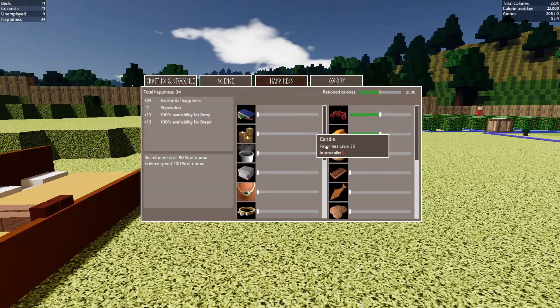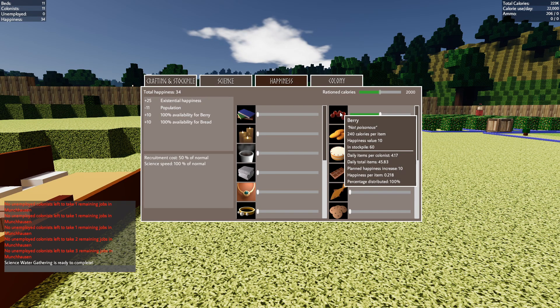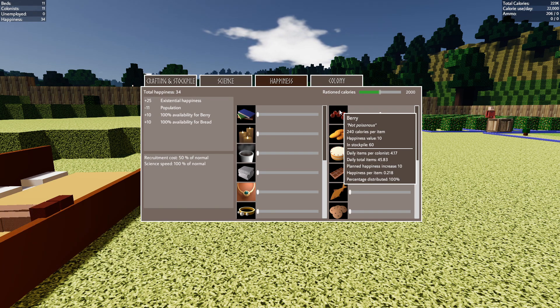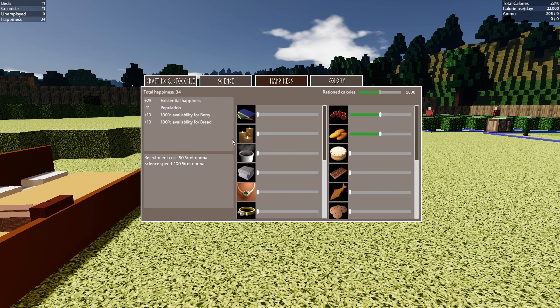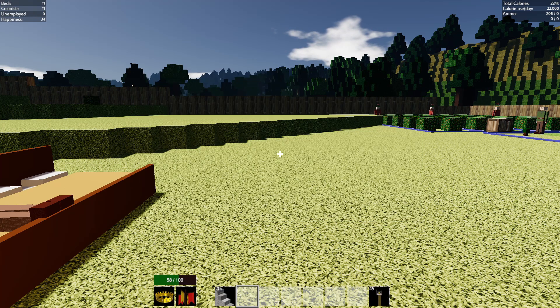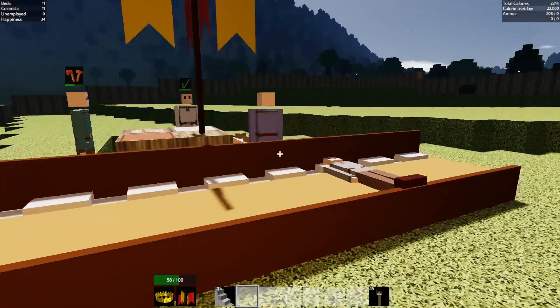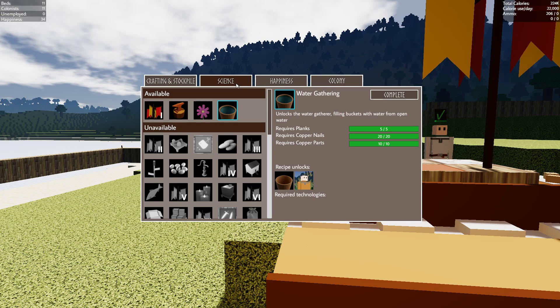Let's take a look at this happiness here for a second. Berries, happiness value 10, in stockpile 60. We're up to a happiness of 35. I think we started with 25 plus 10 availability for berry, plus 10 availability for bread, and negative 11 for population — so because we have 11 colonists. That means once I run out of bread, it's going to go down another 10, so I'm going to have to start figuring out what I need to do.